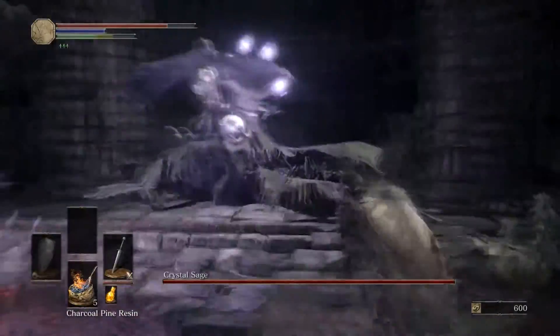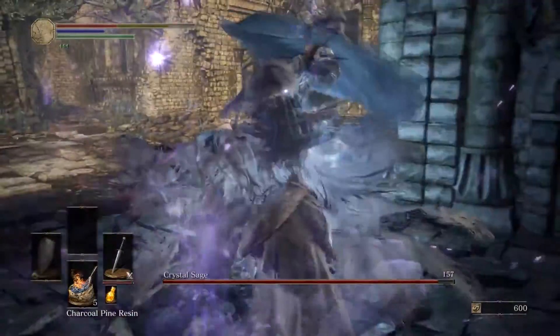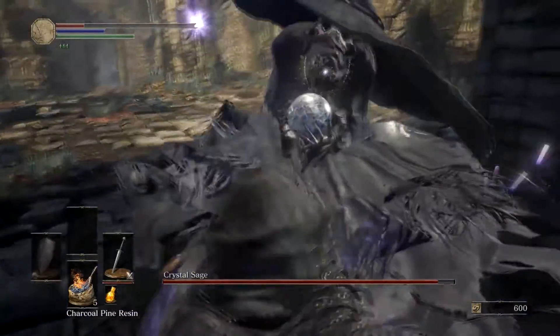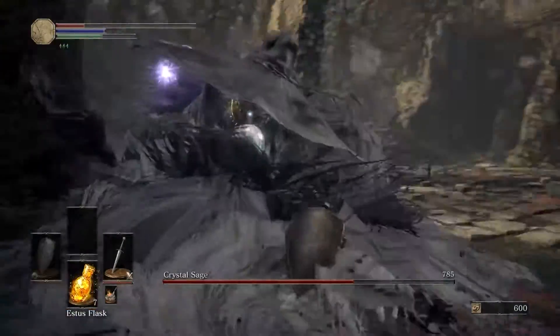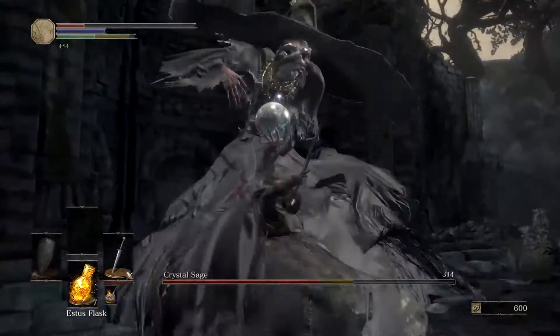As you spawn in, he's going to be over there on the wall, and he's going to shoot spells at you. Immediately sprint forward and attack him as much as you can. You want to burn him down just about as quick as you can. When he gets under 50% of his health,